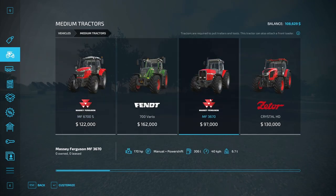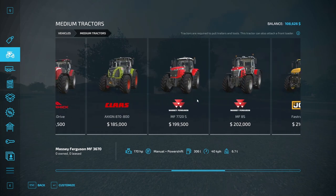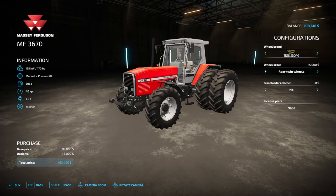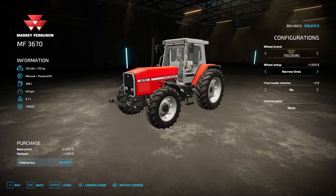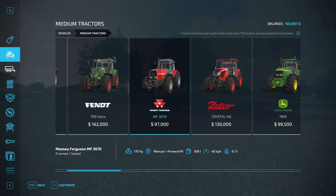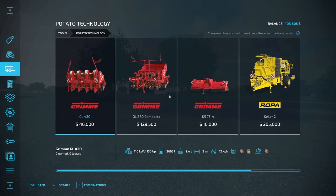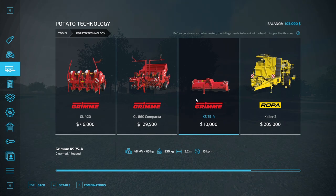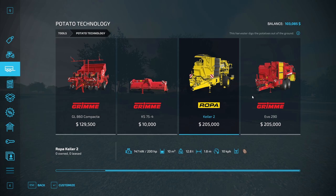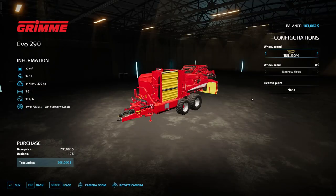So I need a medium tractor. This is probably going to be the least expensive one — the Massfergson MF 367. What we do need, what is important, is narrow tires because these won't destroy the crops when we drive over them. So we'll lease that. Then for potato technology, this is basically what we'll be using to remove the top. This thing is just a little bit heavier than the other, but otherwise they're exactly the same. So we'll go ahead and lease this.